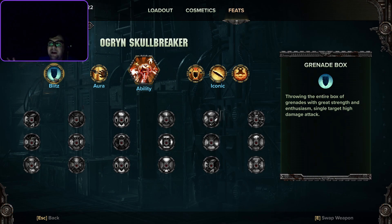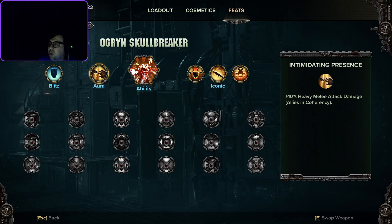This grenade mechanic is going to be a really crucial part of how we talk about their kit later on. Next, their aura is plus 10% heavy melee attack damage.